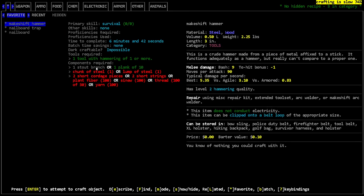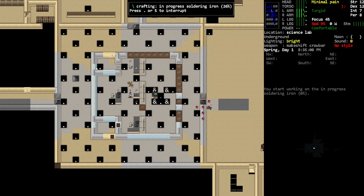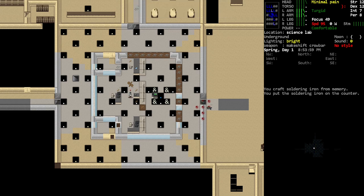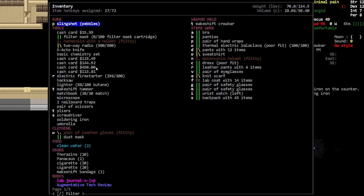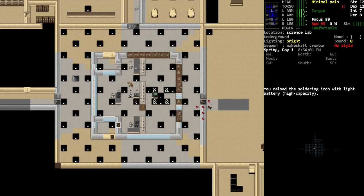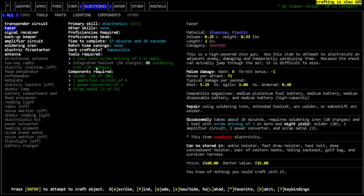Okay, soldering iron — let's do that. That's going to be so good for us. We got a soldering iron and we put it on the counter — definitely keeping that on us. How much charge does it have? A good amount. What can I craft now that I have that? I could make a taser — I feel like I kind of should do that. Does shock work on zombies? I think it does. We could also make heating elements now.